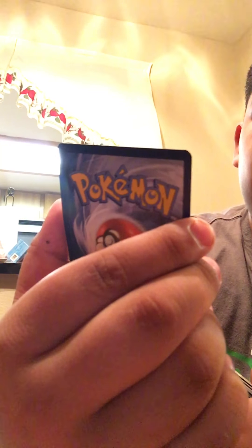His next move does 80. This one is Lucario, and he has 110 HP, and he does 50 for his first move and then he does 30 for his second move. This is stage one, pretty good.